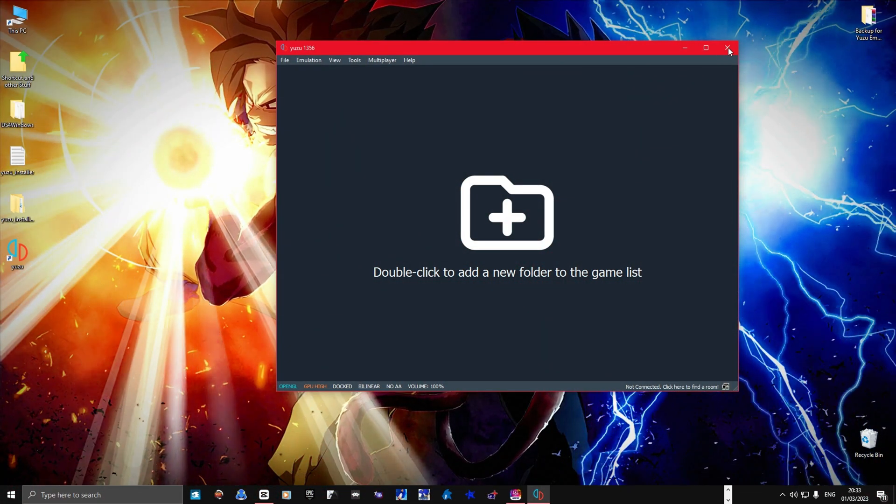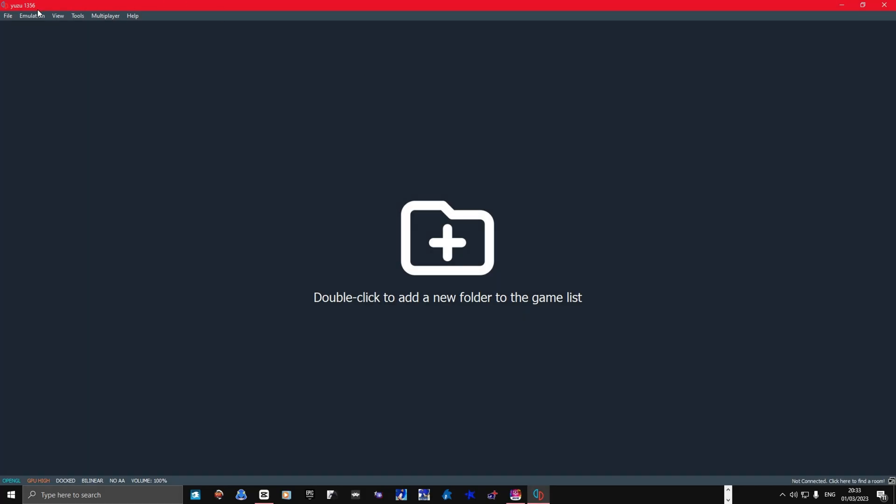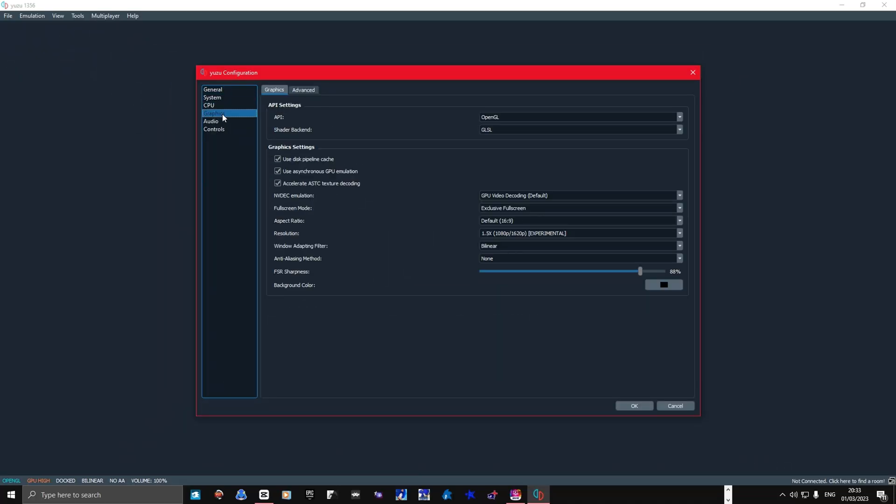Close the Yuzu emulator and reopen it. Go to the emulation section and click on Configure, then go to the graphics section. If you have an Nvidia graphics card, set the render from Vulkan to OpenGL for better performance. If you have an AMD graphics card, stay on Vulkan. Set your resolution to 4K if you can run it; otherwise, 1080p or lower is recommended.